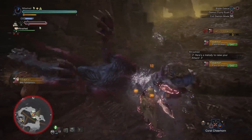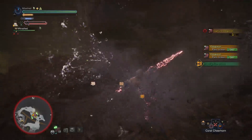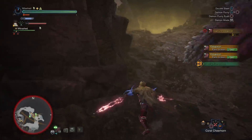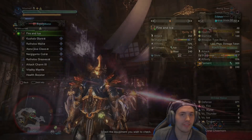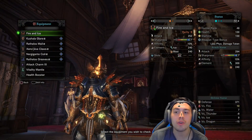And against something like the Odogaron — I'm never going to pronounce this properly — it is fantastic. I didn't bounce once. I was able to smash through his HP bar very quickly with this build. I loved it. So let's look at what we've got.